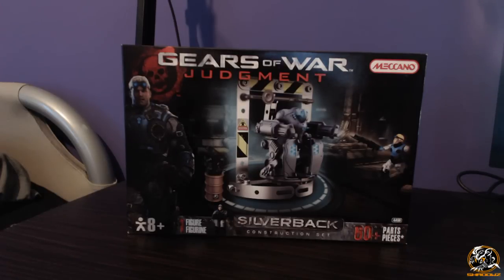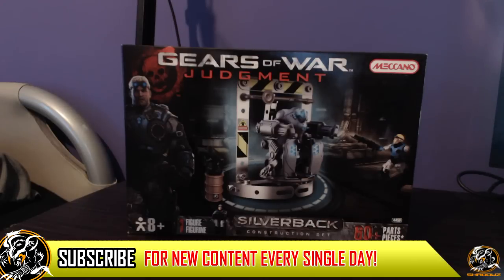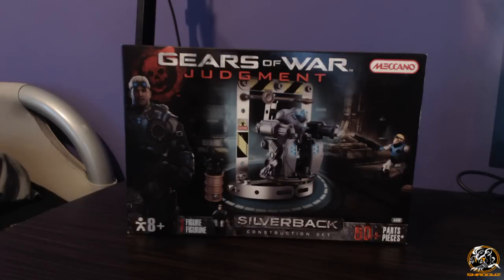This is the first piece of Gears of War merchandise on the channel when it comes to Meccano, which is like a buildable product, just like Lego, just like Mega Bloks. Epic Games went with Meccano because Lego can't do 18-plus-rated products, and Mega Bloks already has Call of Duty and Halo. I'm not sure if any new buildable Gears of War products will be released in the future — who knows what Black Tusk have planned.